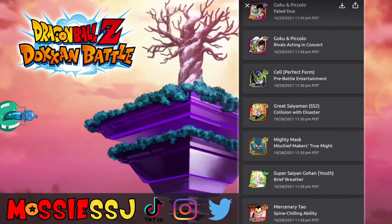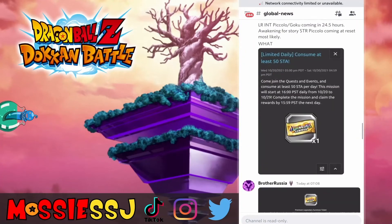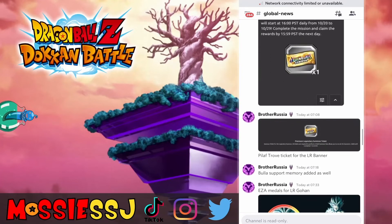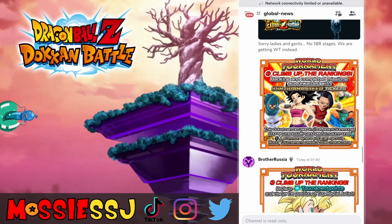I do grind the World Tournament every time — call me a hypocrite — but it drags on and gets so tedious. At least we have the new LR banner and these tickets, so that will be interesting. As Brother Russia mentioned, we've got the Bullet Support Memory incoming, and EZA Gohan medals are in the game. Get ready, because this guy is an absolute monster of a unit. I will have a guide and team build-up as soon as his EZA drops, as I always do.